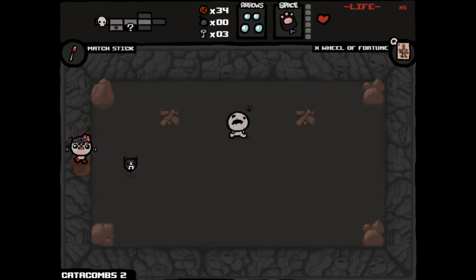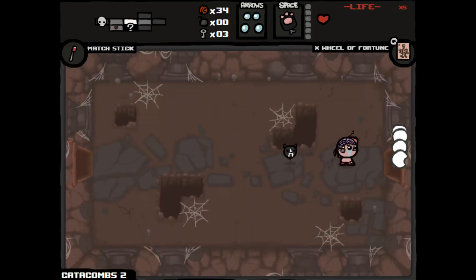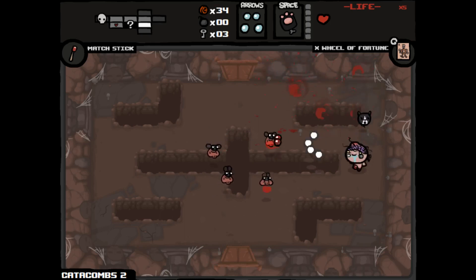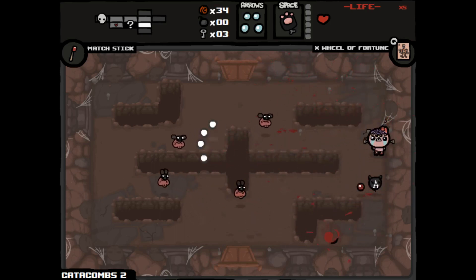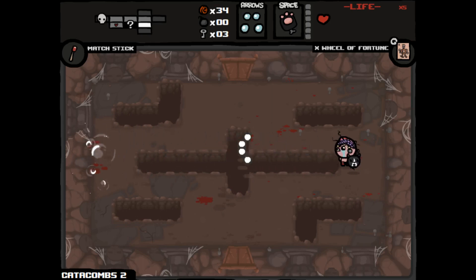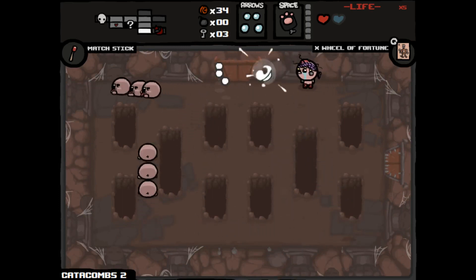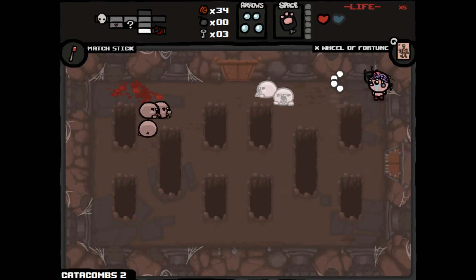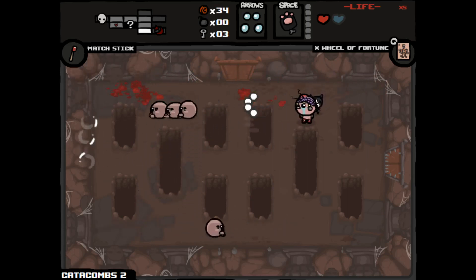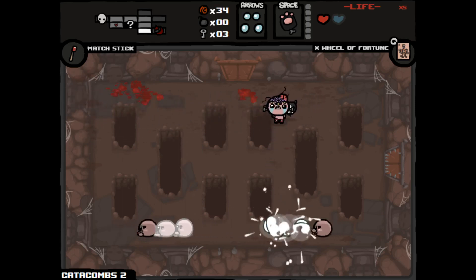34 cents — so we've got a lot of money now, which means we're more than likely going to fight Greed in the shop. That range is nice and that spirit heart's even nicer.